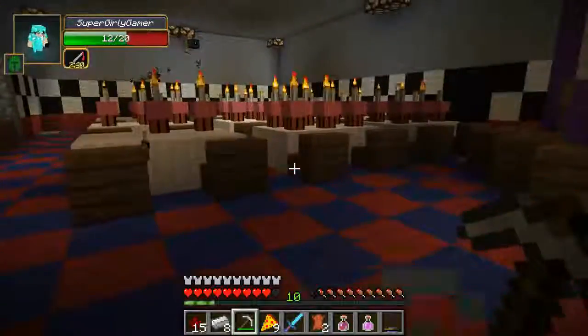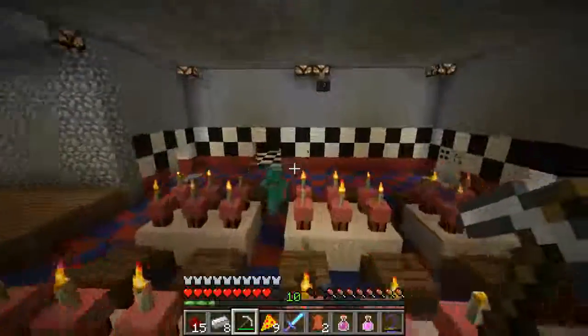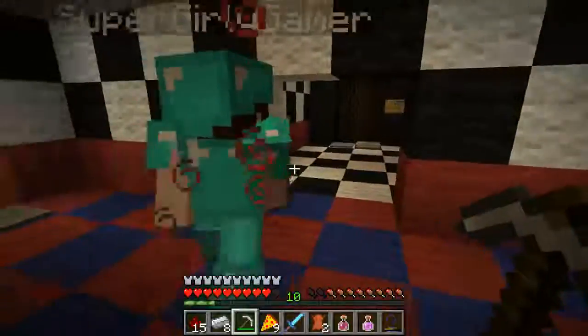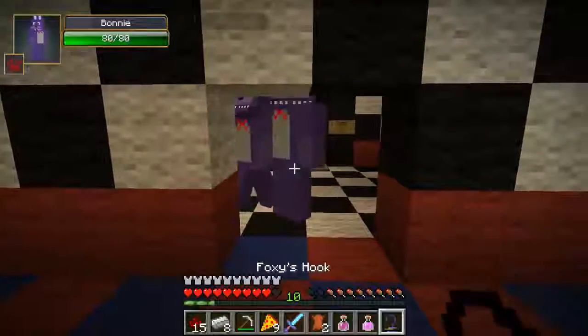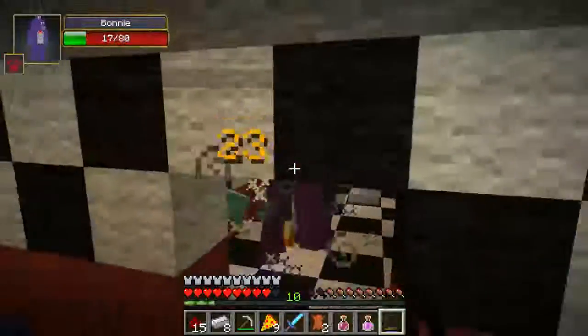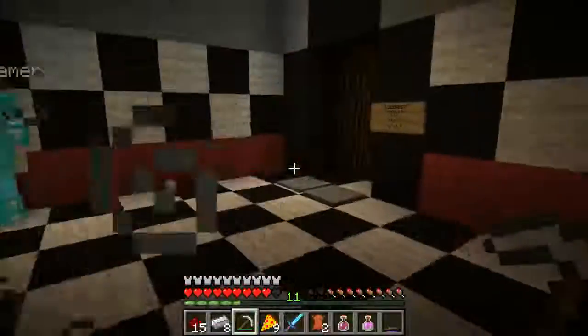Okay. Which way shall we go, Jen? Let's go this way! Through this door over here — I believe that's to the bathroom. Wait, what's in here? Oh, it's the bathroom! There's a spawner in here! Get the spawner while I kill the Bonnies! There's so many Bonnies! Alright, I got it. Got it. Gone!